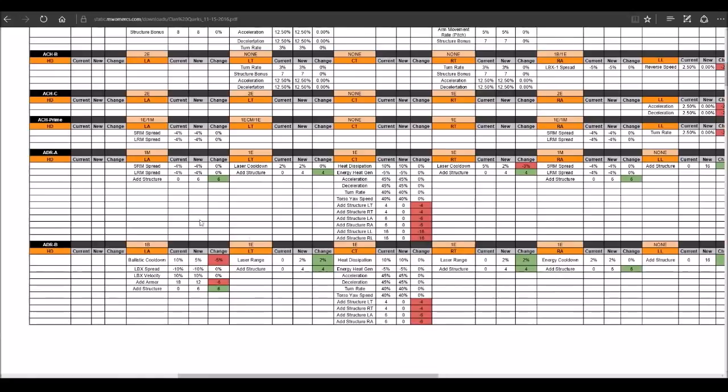The Adder: not sure why they took the structure buffs away, but you're getting a little bit of structure on different sections like the left arm and left torso — not so much the center torso.